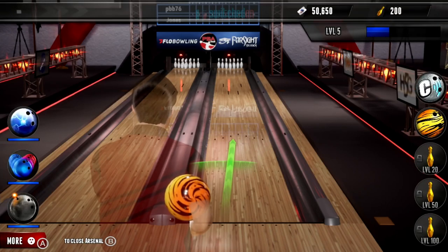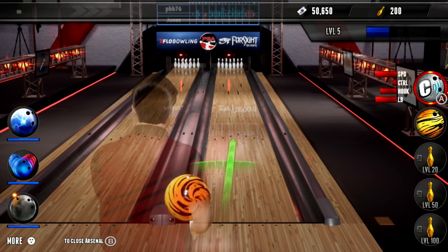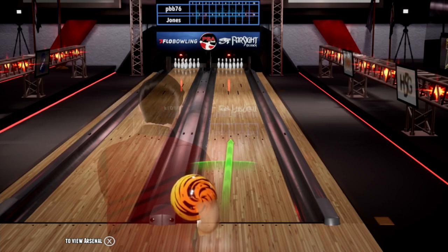Just before I bowl the ball, you can press X to bring up your other unlocked balls. The ones on the left-hand side are arcade balls — we can ignore those. The ones on the right-hand side are slots you've got to add two different types of balls in. You can unlock more slots as you level up. You pull back on the right stick and then quickly forward — the speed you push it forward determines how fast the ball goes. Then you apply your spin afterwards with left and right on the right stick.